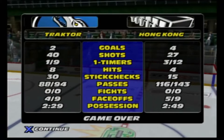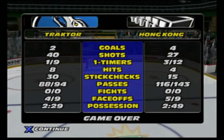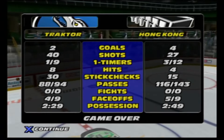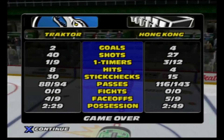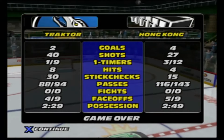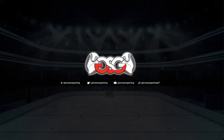Player of the game: Rob Huff — absolutely deserved it. Looking at the stats: 40 shots, lost 4-2, shots were 40 to 27, 8 hits, 30 stick checks, passes were pretty consistent, face-offs weren't too bad either. A pretty decent first game, but we're going to have to do this mode all over again and try to beat it. That was a lot of fun — I really enjoy playing this game and I'm excited to keep going in franchise mode.